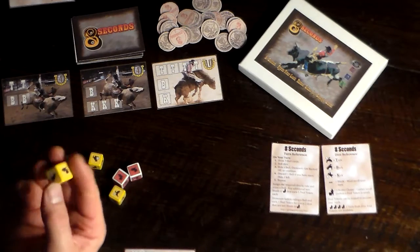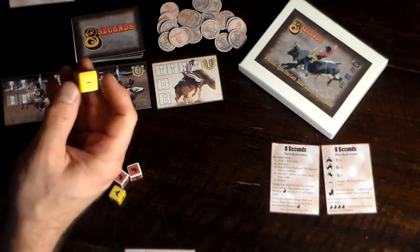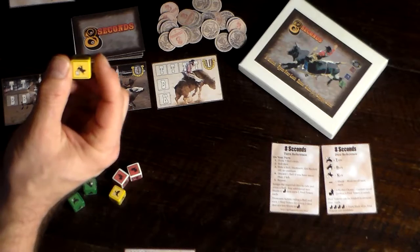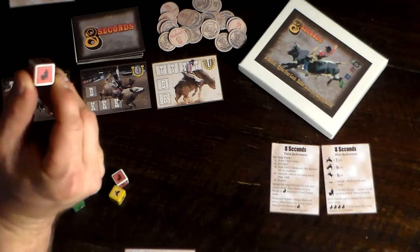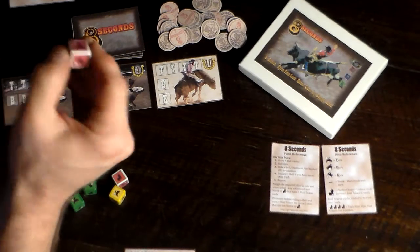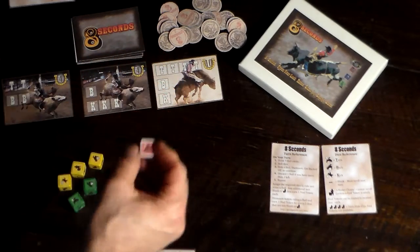On the yellow dice, there are two rodeo clowns, one re-roll, and one each of buck, turn, and kick. And on the red dice, there are three rodeo clowns, and then one each of turn, buck, and kick. There are no re-rolls, no blank sides on the red dice.